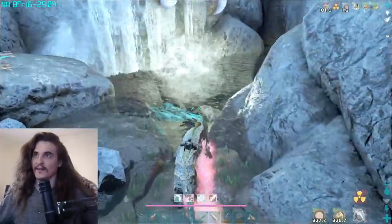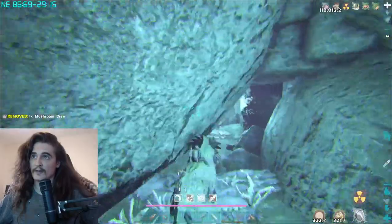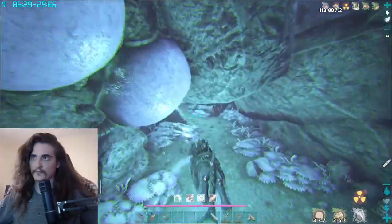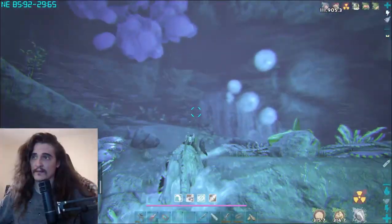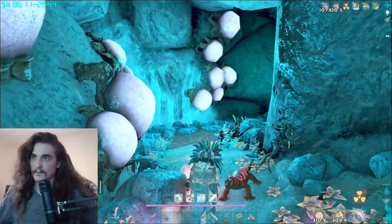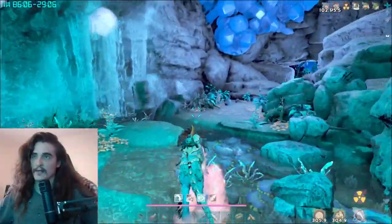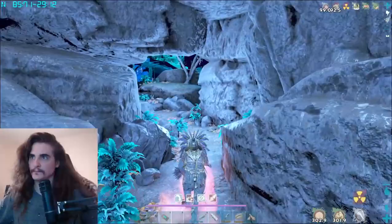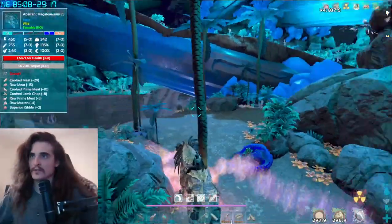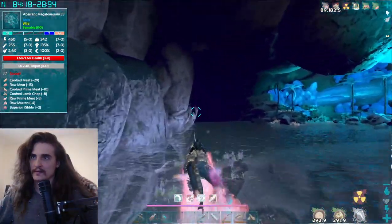I've gotten some really, really high-level eggs to spawn and I'll show you how to do it because it is repeatable. We're going to head right back the direction we came from, back to that first entrance where we landed into the first air pocket. That way, if you're not interested in the artifact, you can just continue — so that's artifact one. Here's the cave we came out from when we first entered the air pocket.